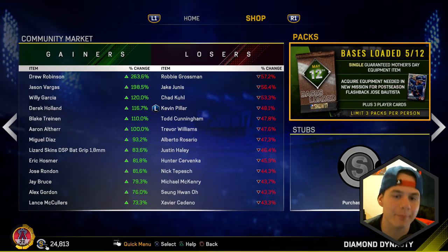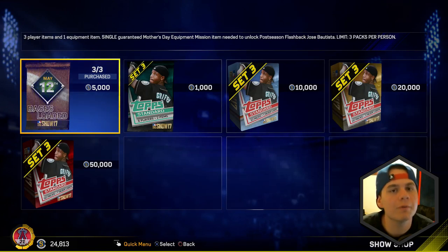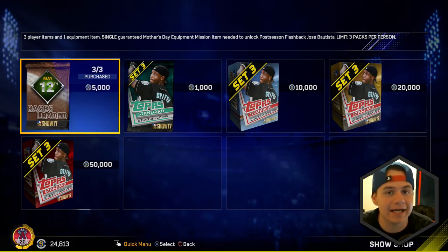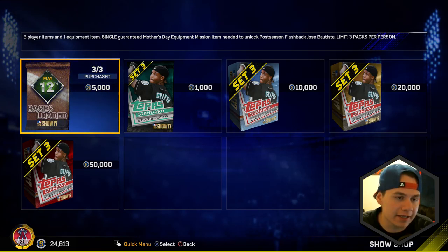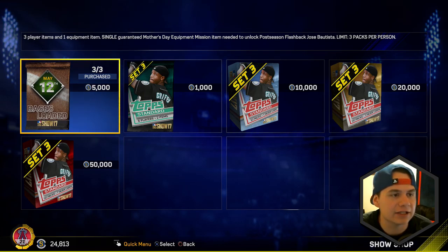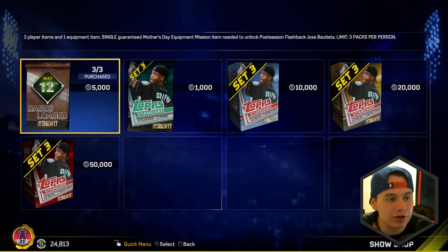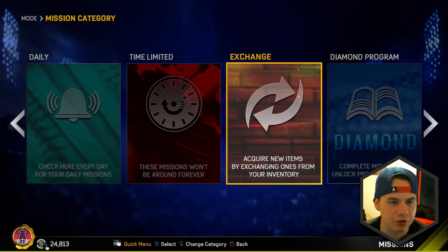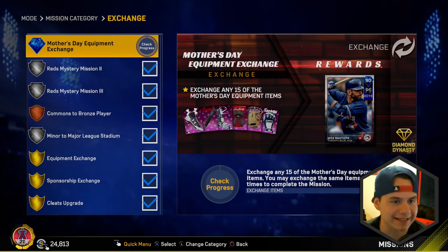First thing we got are new Bases Loaded packs. I'm gonna do a pack opening video after this one, so I'm gonna show you what the packs are but I'm not gonna open them in this video. You're gonna get three player items and one equipment item out of these Bases Loaded packs, and you're guaranteed a single Mother's Day equipment mission item needed to unlock postseason flashback Jose Bautista. If you go to your missions and go under the exchange mission...